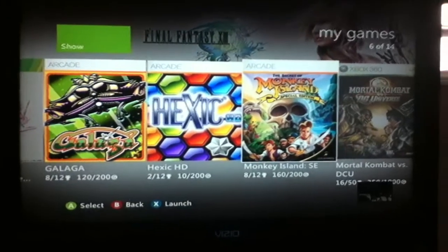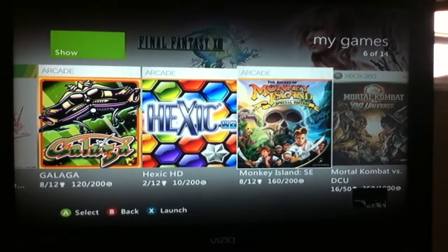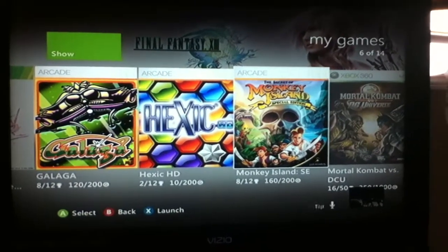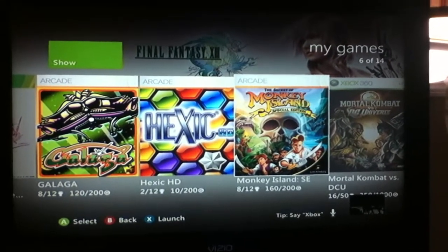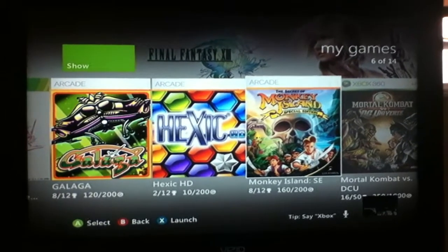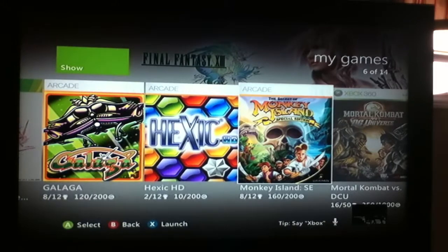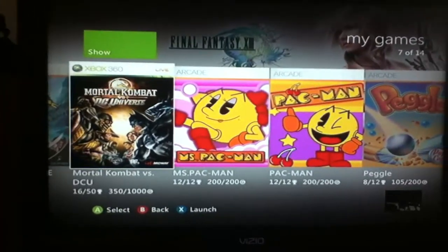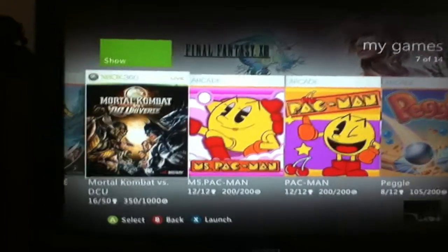Next is The Secret of Monkey Island. This is probably one of my favorite point and click games. I have to get Secret of Monkey Island 2, it is very fun. It is about Guybrush Threepwood wanting to become a pirate. The sequel I have heard is really fun. I cannot wait until I get it, and I already downloaded Mortal Kombat vs DC Universe.